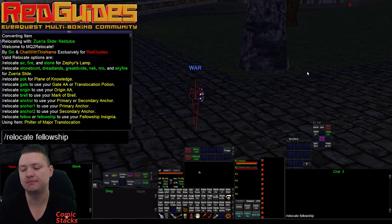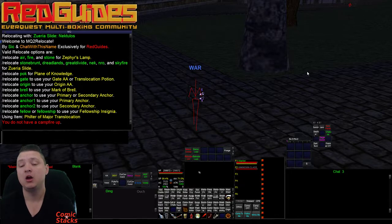We also have relocate fellow, for fellowship. It has a couple of cool checks in there — it'll check to make sure you have the insignia, check to make sure you have a campfire, and obviously checks that the item's ready. But if you don't have a campfire up, it's not going to try and click it and waste that time. It says 'you do not have a campfire up.' Pretty awesome.